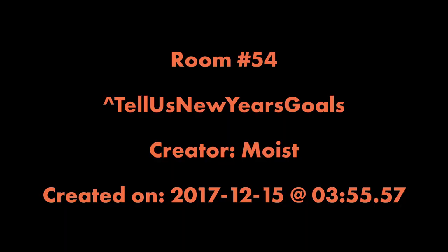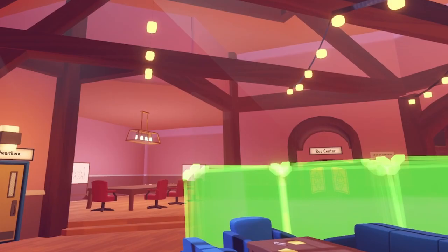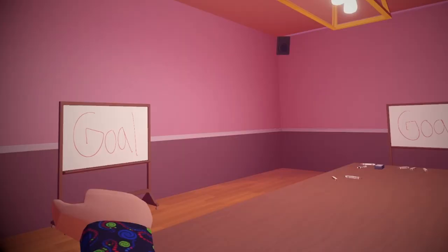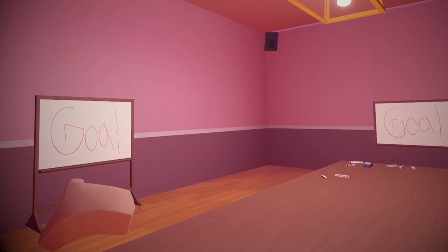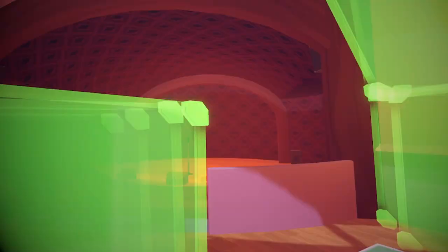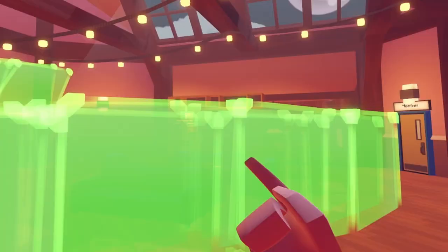Room 54: Tell Us New Year's Goals, by Moist. There's so many goals here! The whiteboards just say 'goal' on them. There's a room door that goes to Heartburn, which is not part of the first hundred rooms. Everything else looks pretty normal except for all the goals everywhere, and over here there's a bunch of basketballs. We're gonna have to move on — I've already spent an hour recording at this point.